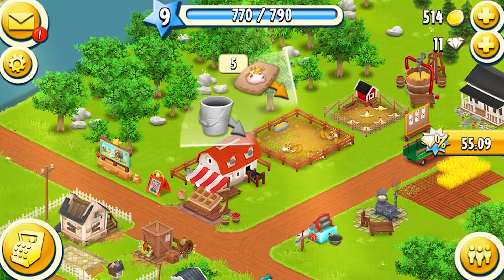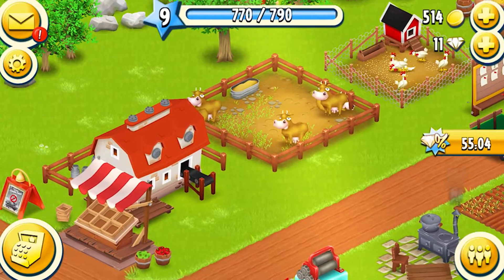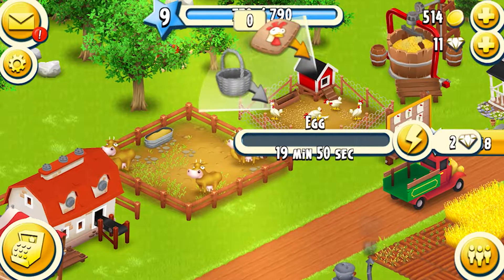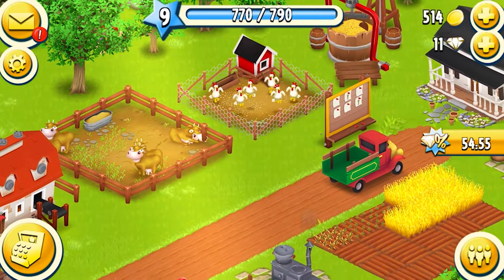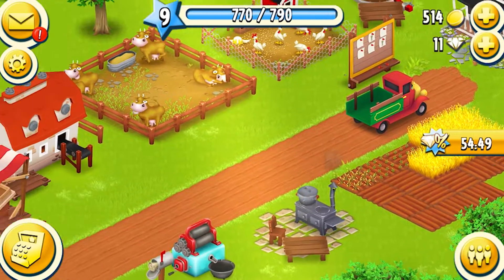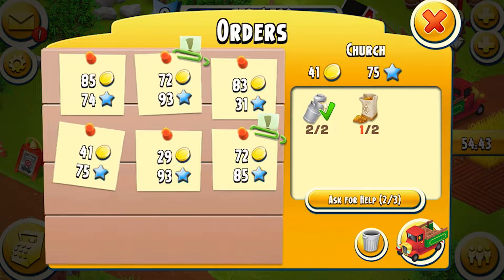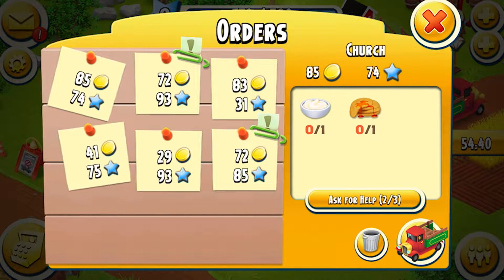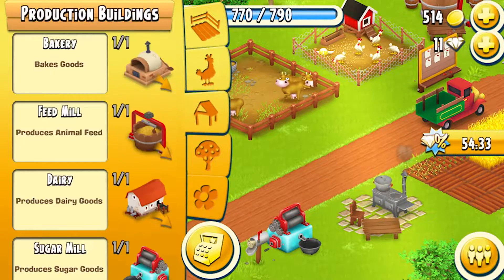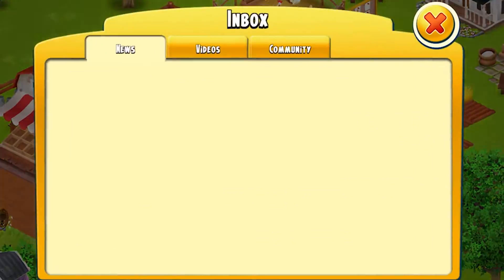So we can get the cows and things going. I believe we have five cows now. Do we have any chickens that are hungry? Looks like one chicken — so we got the eggs going. We need milk, but we need to look for an order. I don't really know how to get pancakes — what was the other building? Barbecue won't be for pancakes. It could be the pie building which is at level 14, and we're at level 9.